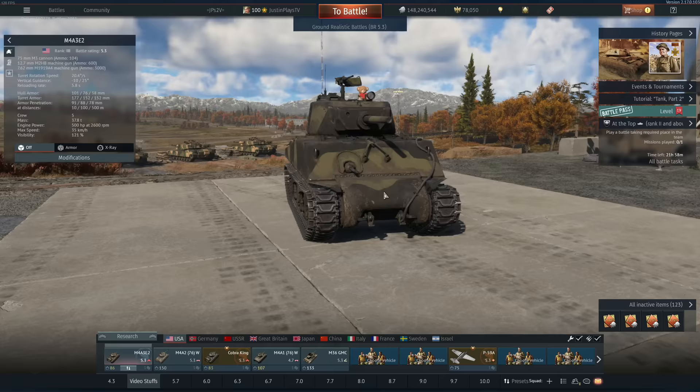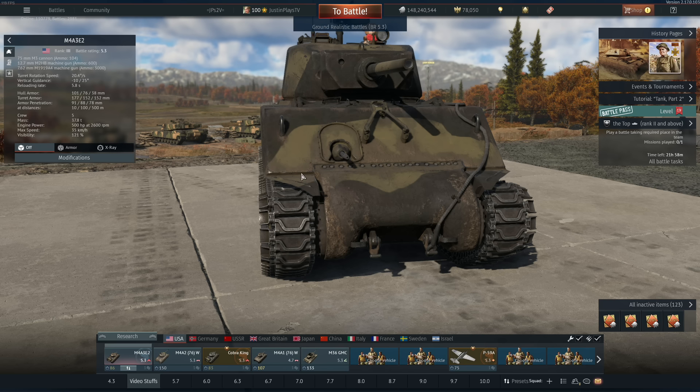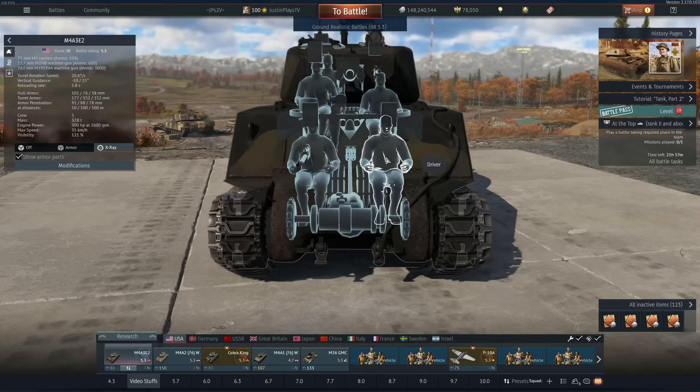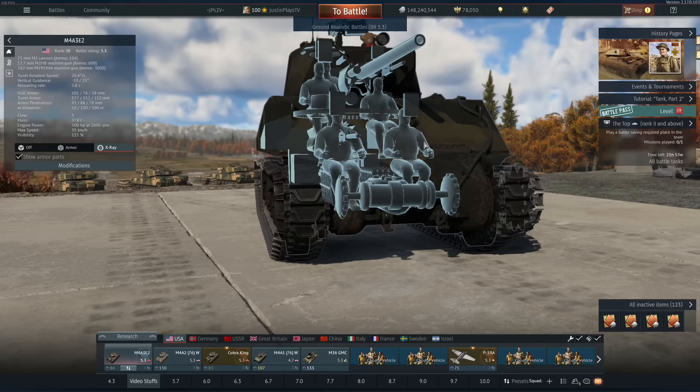Two specific reasons. The first one being that this machine gun port is one of the biggest weak spots on this vehicle. Anything that shoots you right here, you're dead — simple as that. Your whole crew dies; your crew's pretty tightly compacted right there. You get shot on the side, you're dead. You get shot in the sprocket area, slightly angled, you're dead for the most part.